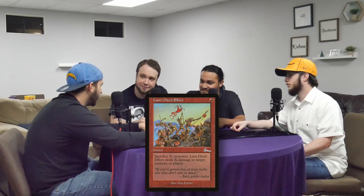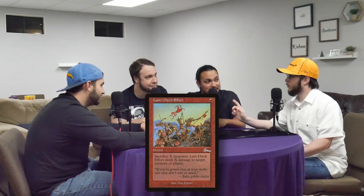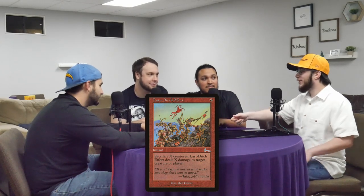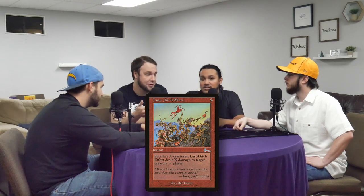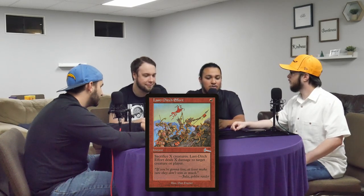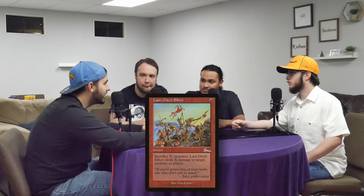A lot of people draw the comparison with Goblin Bombardment, but I think this is a little better because Goblin Bombardment has separate triggers. This is all at once — you don't have to worry about them saying 'in response I'm going to exile it.' This is: nope, I'm doing it all at once. And for one red mana. It's also part of the cost, so they can't get rid of it. I'm going to put that in my Rocco deck where I make infinite tokens. That is a versatile card — I don't think I've ever seen anyone play it.